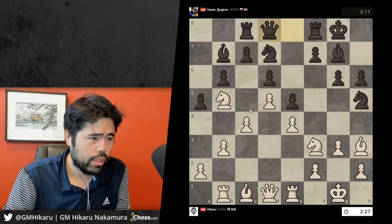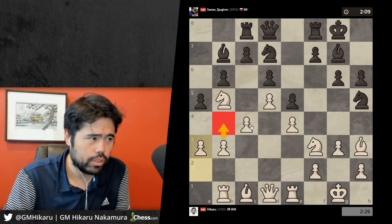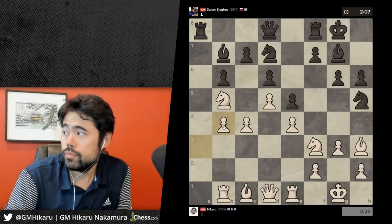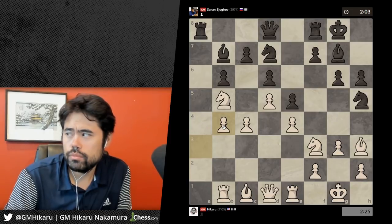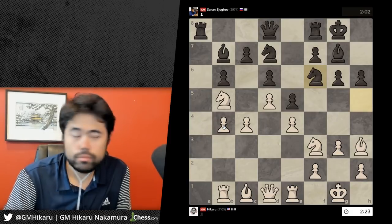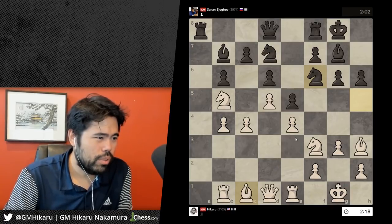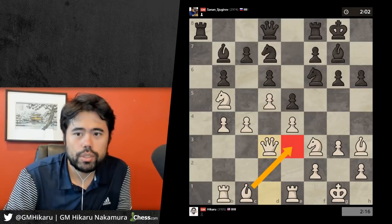He plays queen d8. I think I'm just going to play a3, b4 — continue to build the position. I can play bishop e3 at some point. I really need to remove my knight, so I'm going to play queen d3 and bishop e3.